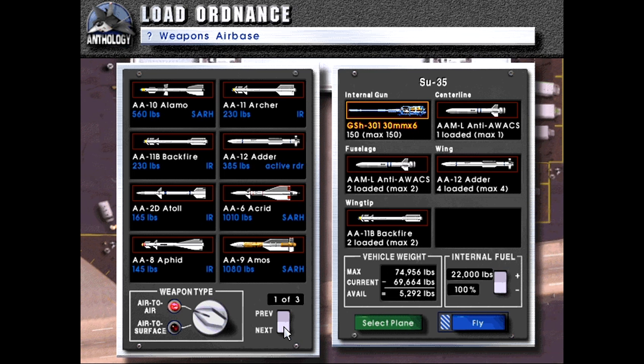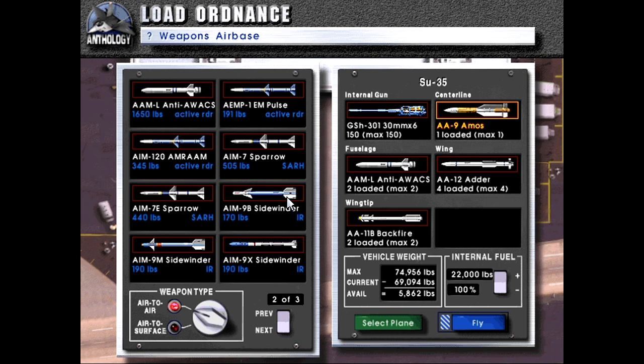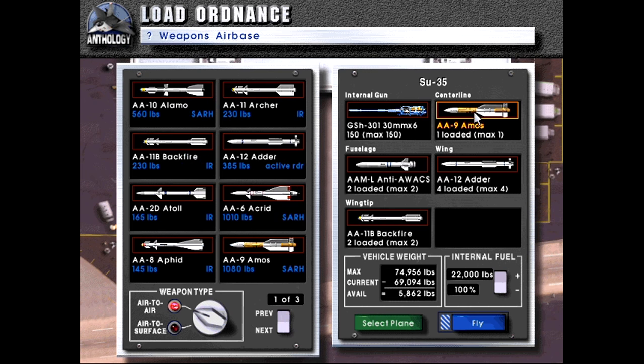If we're at shorter ranges I would probably take Adders and Backfires, but if we're at longer range then I can do — you know what, I talked myself into it: one AMOS, since we can launch two of these because they're active radar. I can launch two of those, then launch this guy and keep lock on them, and once that hits or misses I'll probably be in range for the Adder.